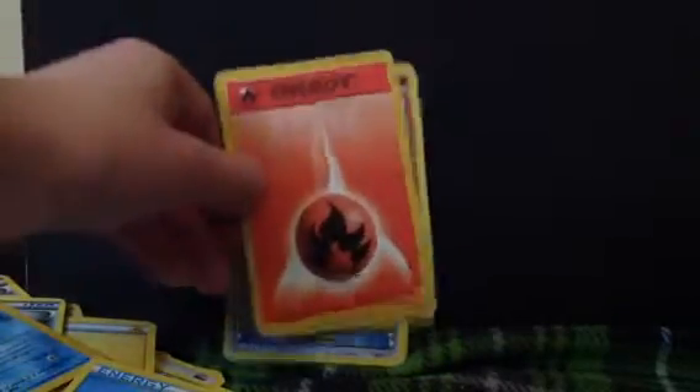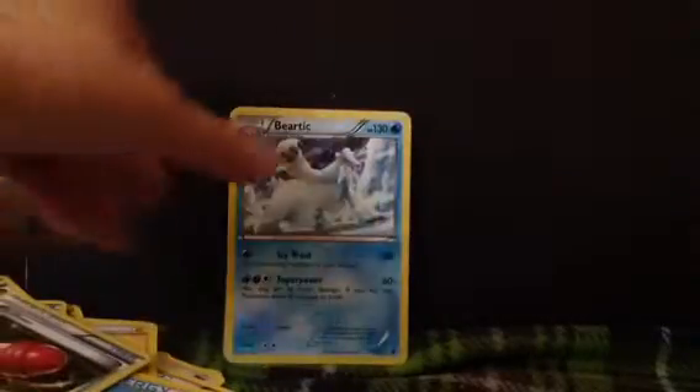Electrode. Energy Search. Lightning Energy. Energy Retrieval. Water Energy. Shellder. Water Energy. Timburr. Plus Power. Bouffalant. Elgyem. Deino. Pikachu. Ferroseed.